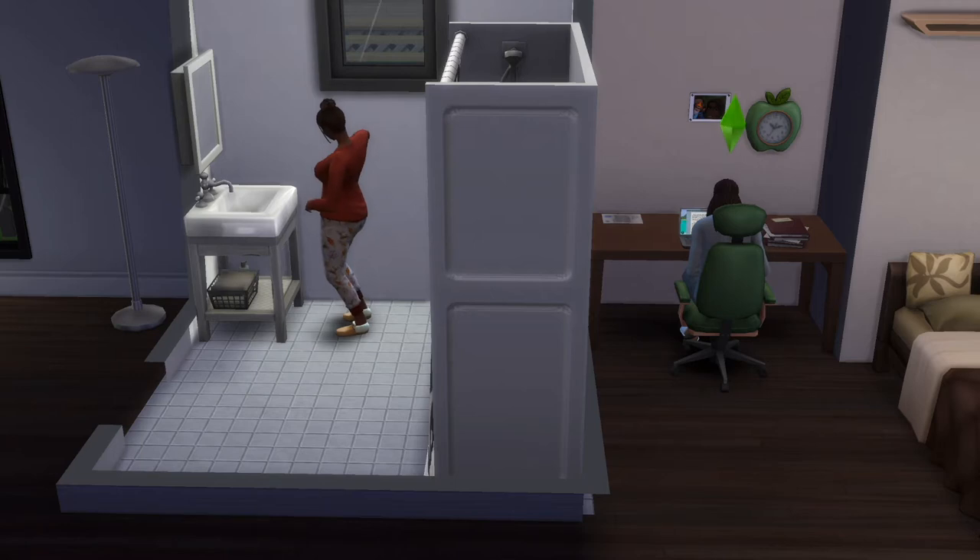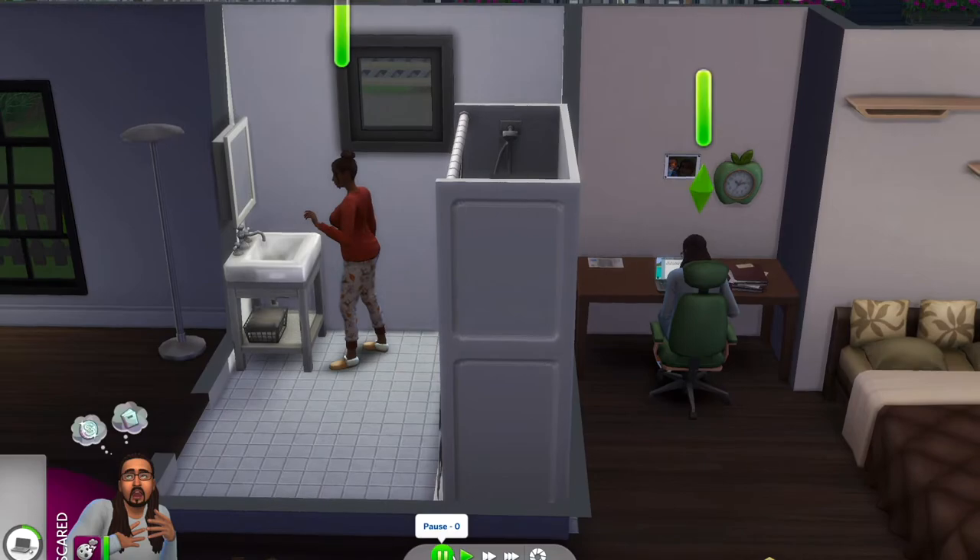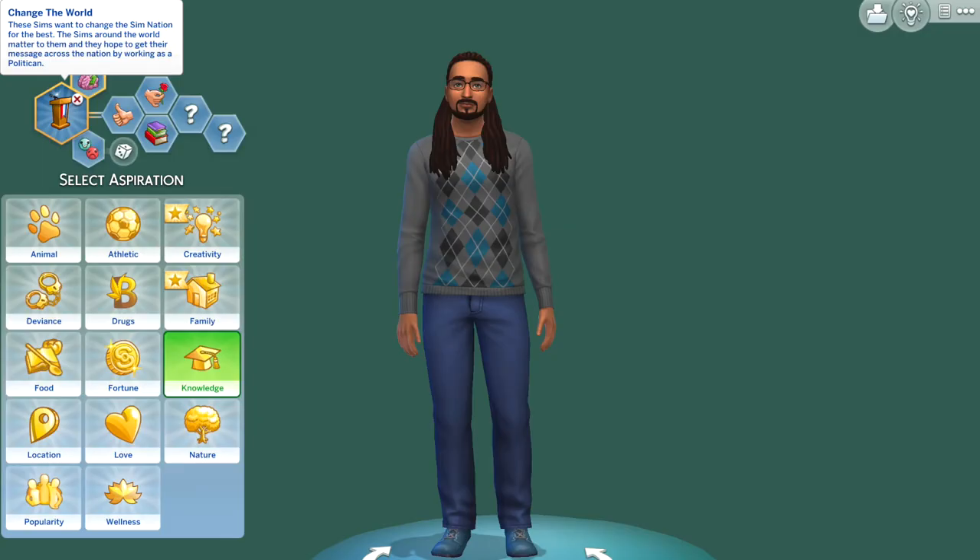Right now they're just working on tasks for work. Jacob is grading papers or something, and Carissa is working on her charisma so she can talk to students and administration better. Summer break starts not when they wake up in the morning but the next day.